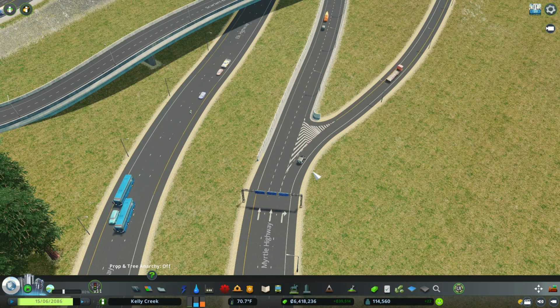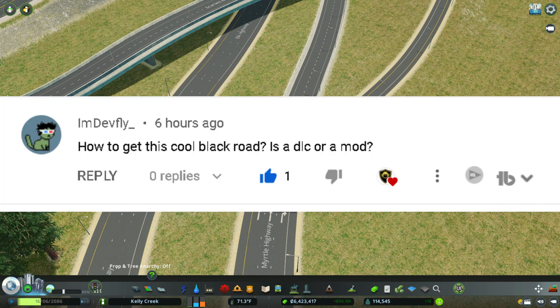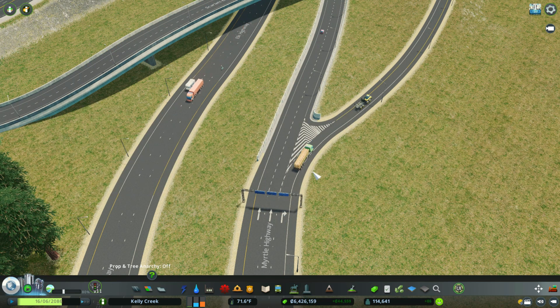Hey, what's going on guys? Welcome back to another video. I'm just going to get straight into it. One of my most requested or commented questions is how do you get black roads in Cities Skylines? So what I'm going to do first is show you the mod and what it can do. Then I'm going to go into the Cities Skylines Steam Workshop and show you the exact name of the mod so you can download it yourself. So let's get started.